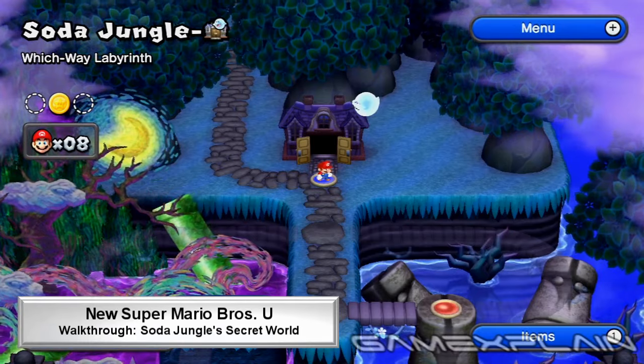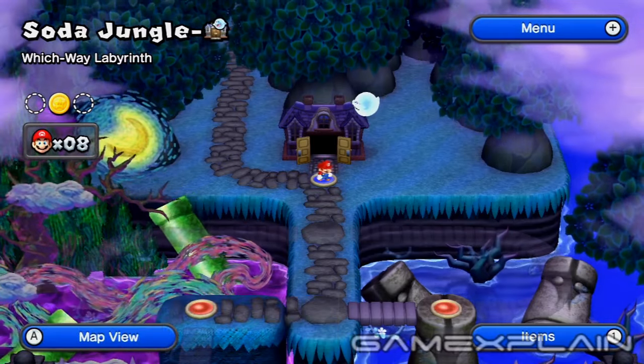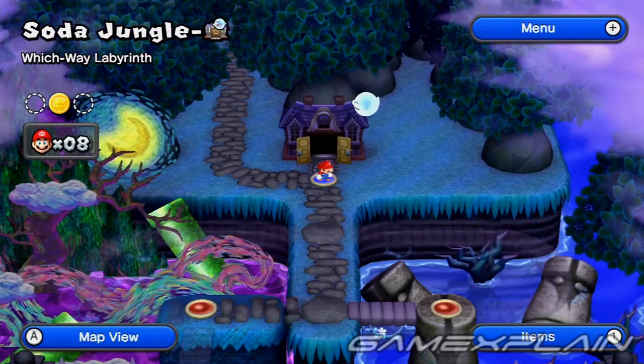So you want to find Soda Jungle's Secret World that doubles as a shortcut to Moraine Clouds? For that, head to Soda Jungle's Witchway Labyrinth.